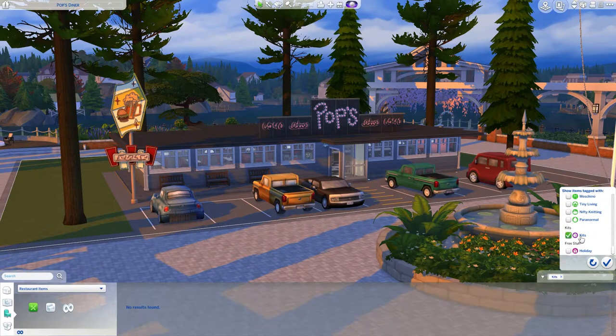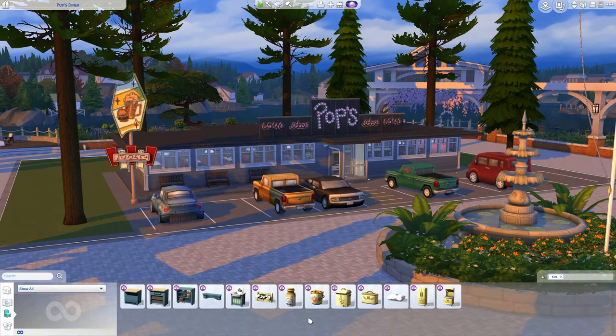I only have the country kitchen kit — I haven't bought any other. So if you have those kits yourself, you can add them into the save file later when I am able to put this up for download. Items that you don't own — like country kitchen kit items — I believe they turn into base game alternatives or are completely removed. So if you find a lot that has no kitchen counters, that probably means the game didn't find a base game alternative or it just deleted the countryside counters. I do have to apologize for that ahead of time.